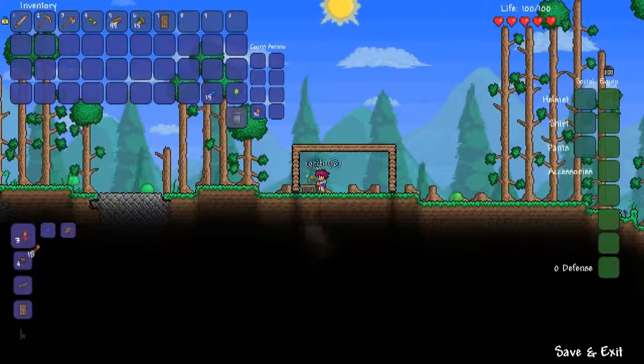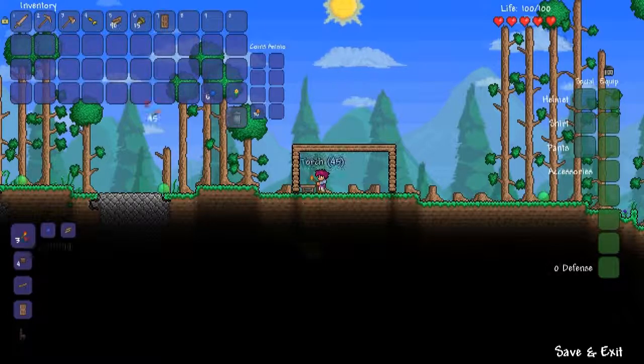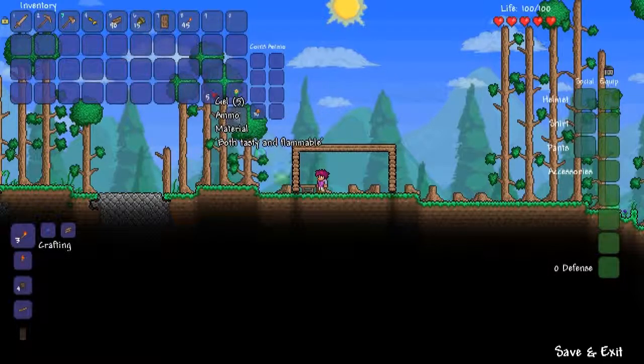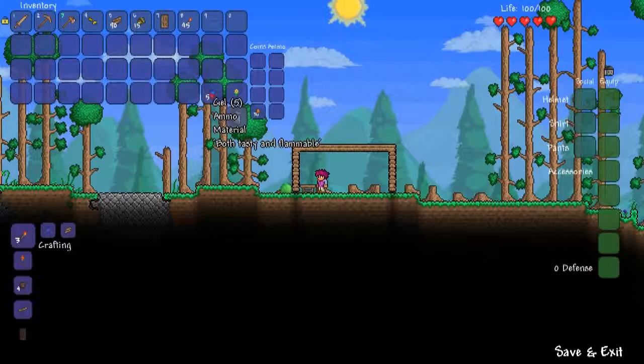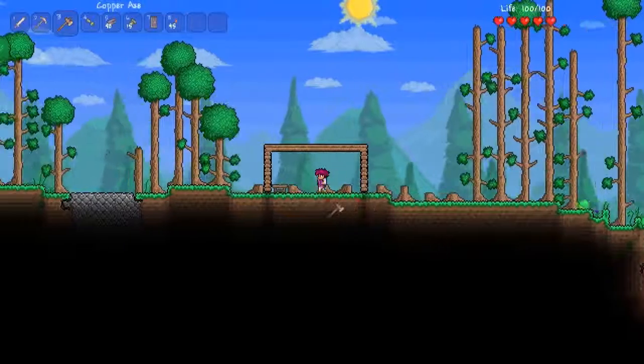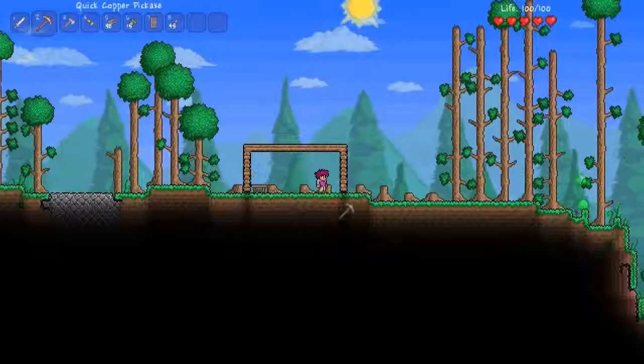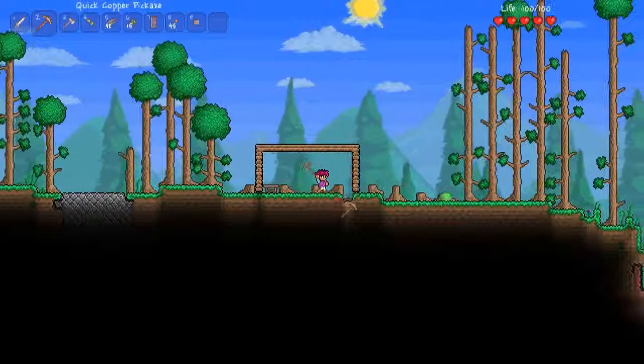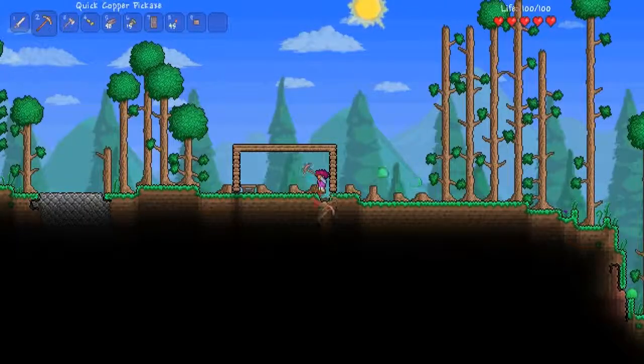I want some of them. These are wood and those gel slime things. Gel — both tasty and flammable. How do I dig down? I presume I use the axe, but why would I use some dirt? Oh okay, I do use some dirt. I can't dig underneath these trees, which seems a bit stupid.